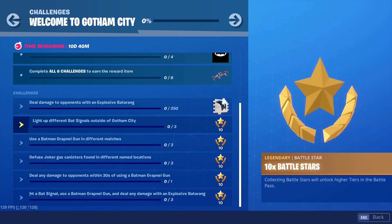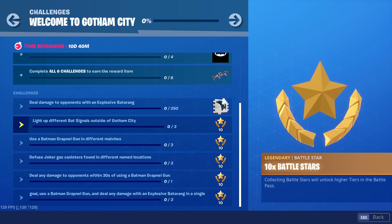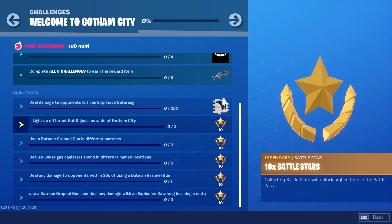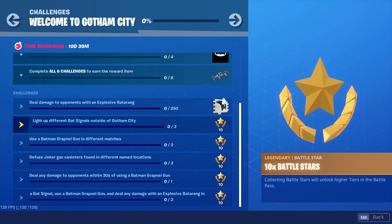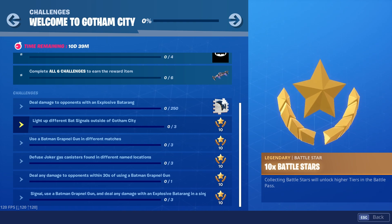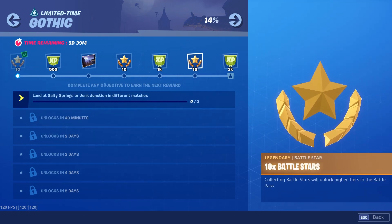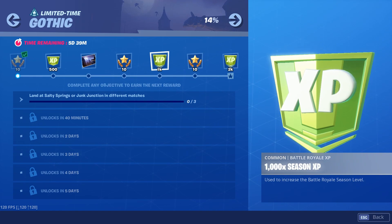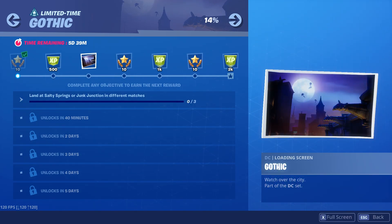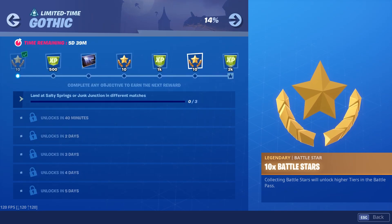Then we have this spray which no one uses anyway. If your tiers are pending, you have five challenges you can do and you'll get five battle stars to upgrade your tiers. We also have limited-time Gothic challenges that popped up yesterday — we have five days to do them, so just wait for them to unveil themselves.